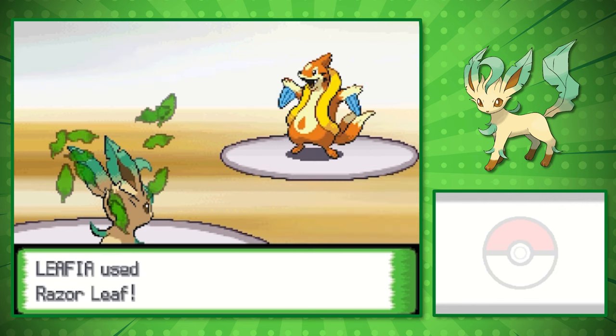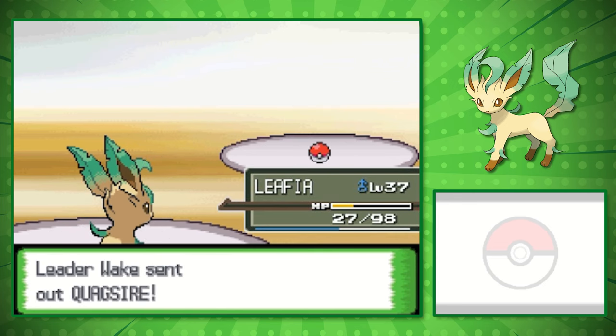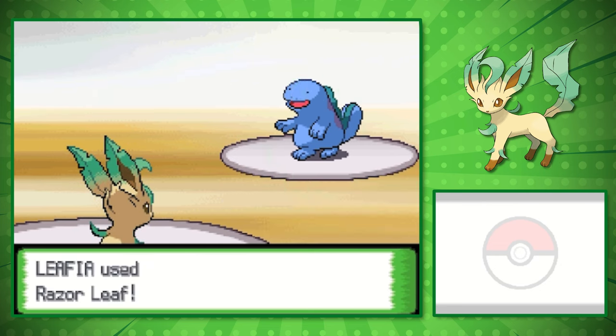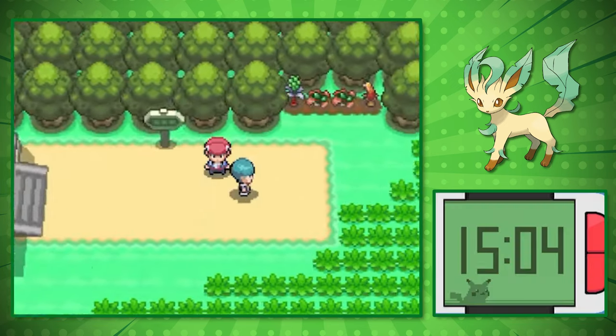His second Pokemon, Floatzel, is usually pretty fast, but we outspeed and knock it out in one attack. Last is Quagsire — our Razor Leaf does have a 5% chance of missing, but Quagsire doesn't have enough potential to knock us out. This victory earns us our fifth Gym Badge.